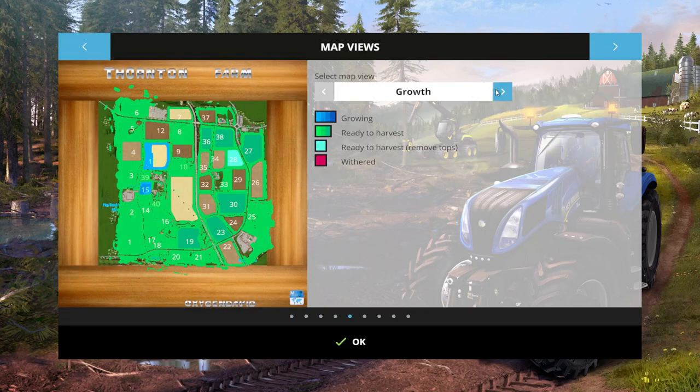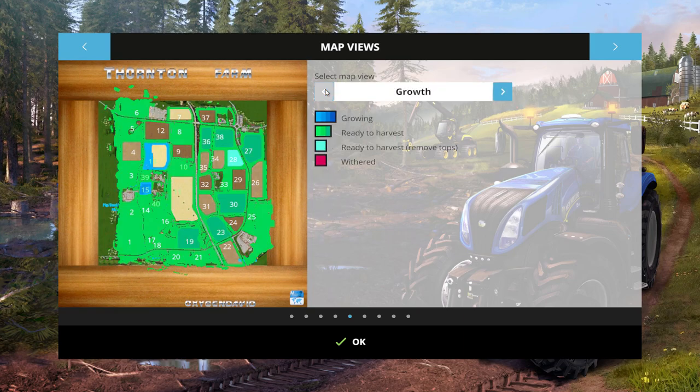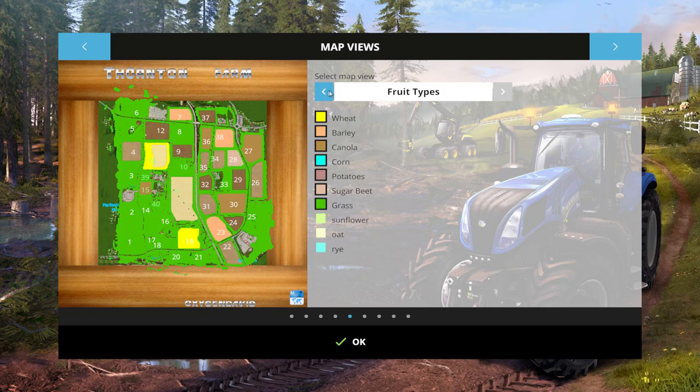Growth, fruit types, growth - we're seeding 13, we need to seed 11, we've seeded 15 already. Those are the only three fields I own outside of this grass field right here and this grass field right here. I think that's it. So we've got seven - 28 - looks like it's got something on it. Do we get it? Oh, is that the only field left that's got something on it? Looks like it.